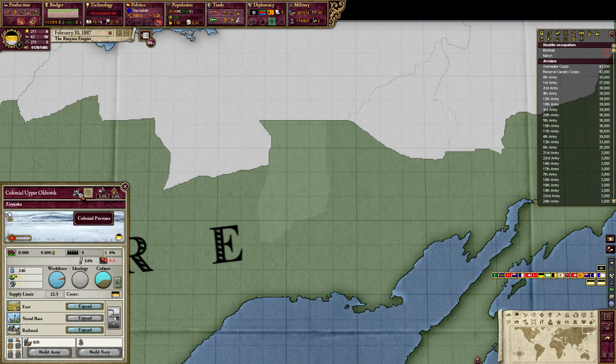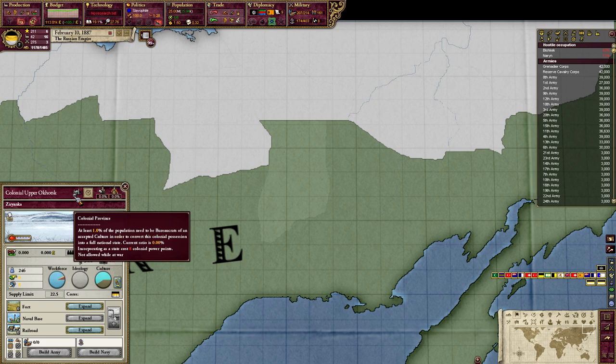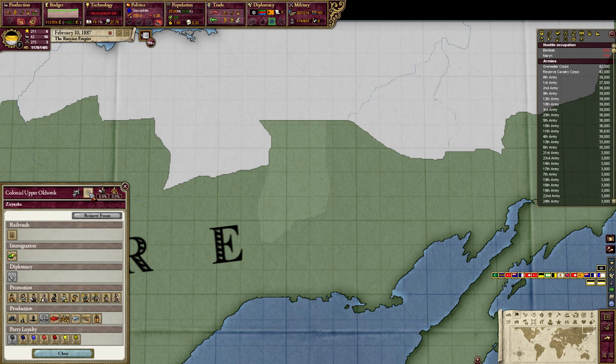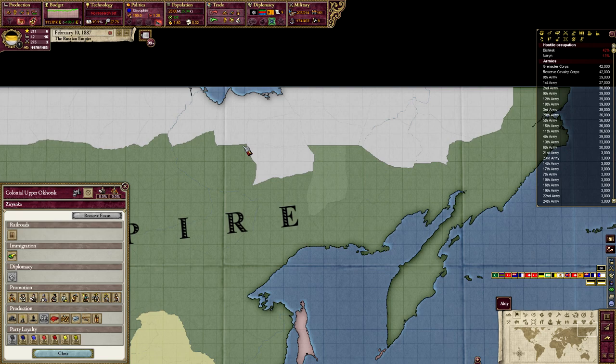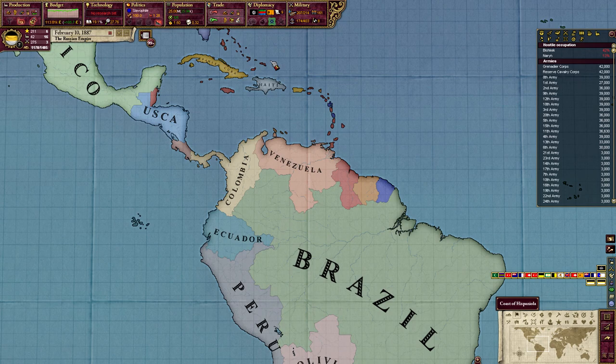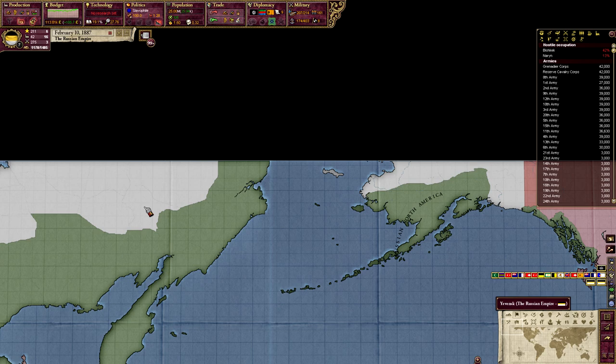To upgrade from a colonial province to an actual state, at least one percent of the population need to be bureaucrats of our culture — Russians. Our current ratio is 0.00 percent. To fix that we could do attract immigrants, which means anyone in Russia wanting to migrate to a colony has a higher chance to come here, filling up that bureaucracy number. It is harder for places that far away, and it can take up to 20 years normally to incorporate a territory.